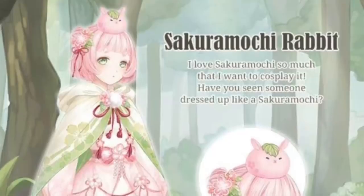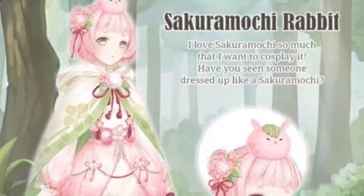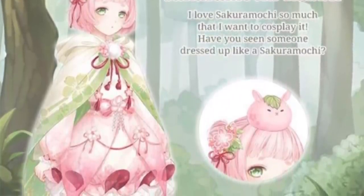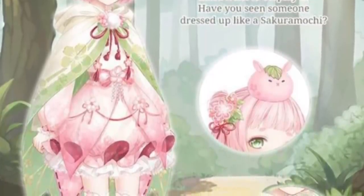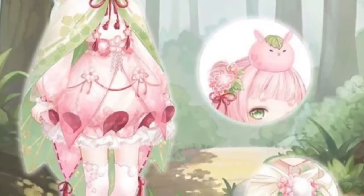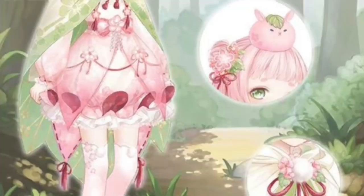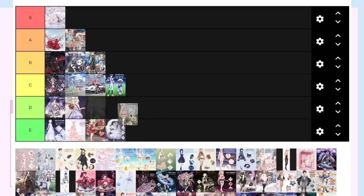Sakura Mochi Rabbit — it was a stamina event, I think. Love Nikki did back-to-back stamina events and I was so upset. I do really like the color of her eyes but unfortunately the entire outfit is just meh to me. If you look at it closely, the only redeeming feature is the Sakura Mochi Rabbit. I think I'm going to put her at a D.